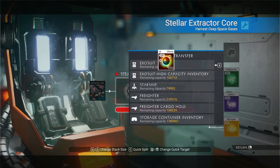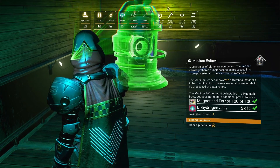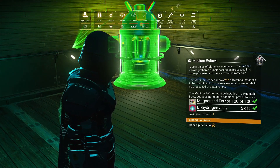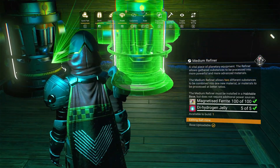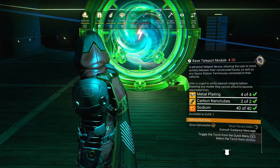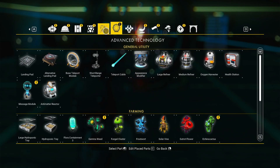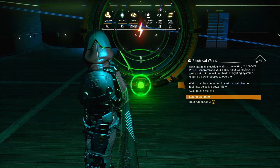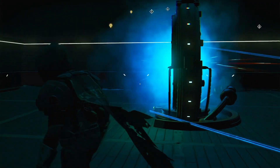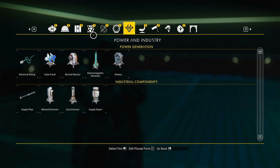When building out your harvester operation, I recommend also building out a base. You can set up areas to mix your salt and oxygen to make chlorine and handle processing right there. Plus, you can have a teleporter at the base so you can teleport out without flying a ship loaded with resources. I'd still load my ship since it holds way more, allowing really huge hauls and potentially billions of units.